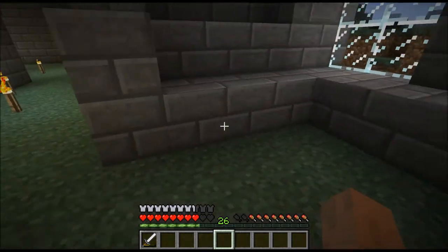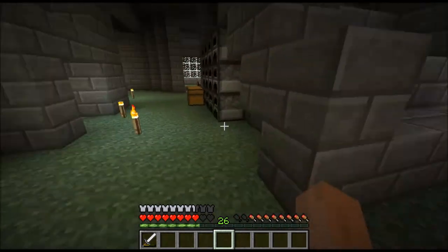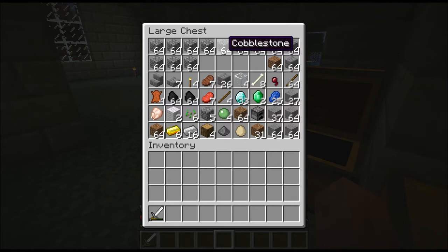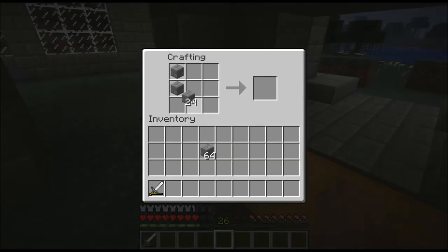First thing we're gonna do is put some stairs right here. I'm probably just gonna put stone. So we're gonna grab these and do this a couple times — there we go, this should be enough.